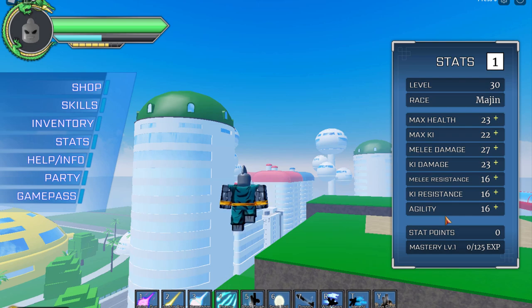For Namekians, it seems like as you fight your mastery level just goes up — you don't have to unlock the first mode first. For Majins, there are no mastery requirements at all! You just need level 40, with buffs of 35 melee damage, 35 Ki damage, and 35 melee resistance. Majin is honestly the best race right now — the best race at the moment.